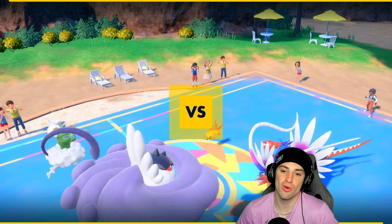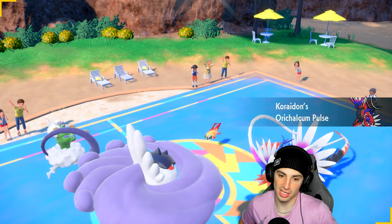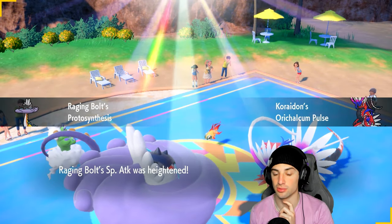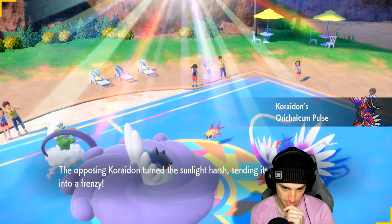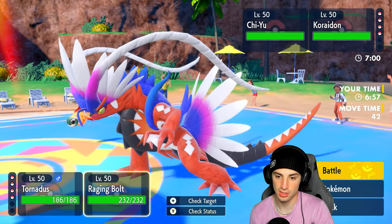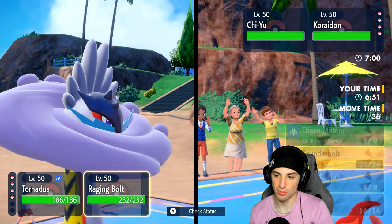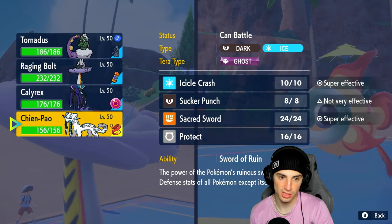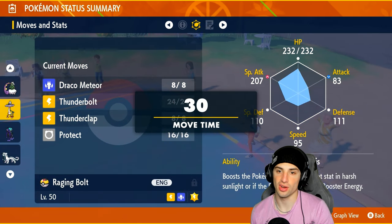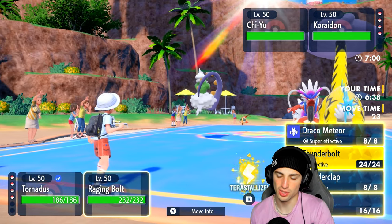No reason not to set the rain here - I might even Tera Raging Bolt. I'm going to Terra Electric and go into Thunderbolt. What's your speed Raging Bolt, are you going to be faster than Chiyuu? We might want Thunderclap because they could be going for Snarl which we really don't want. Going into Thunderclap - if anyone is swapping it's going to be Chiyuu. Coridon Teras Electric - we're not even touching it with Electric. Coridon going Electric Tera, pretty cool. Does it have an Electric move? That's the real question.